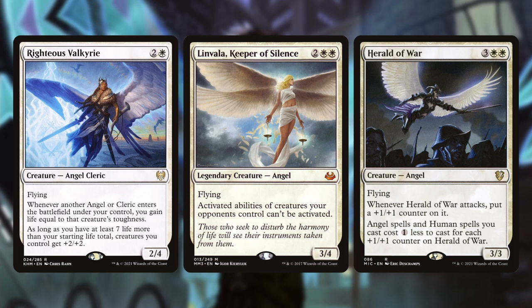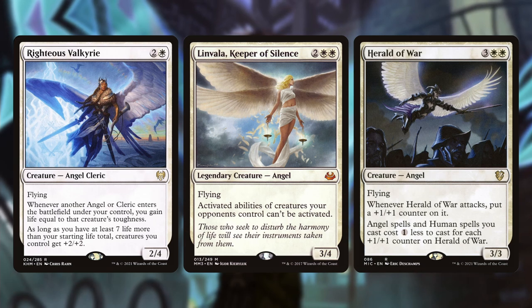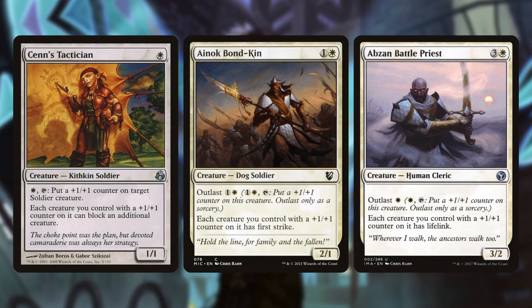One of the main things to take away from your angel package is to have diversity in what they do. If you're simply going to beat down with angels, that's awesome — but Linvala lets you lock down opponents, Righteous gives you life gain, and Herald of War gives you reduced cost. Whatever that may be, you want diversity in your actual angel package.